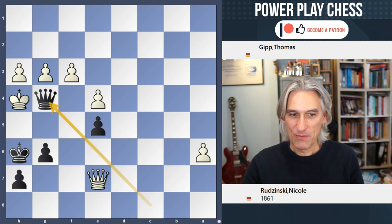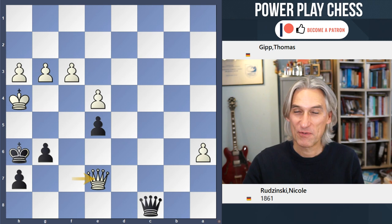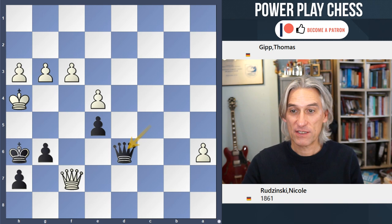Because if Queen g4 check, well that's not stalemate — black can still play g5, and that would be checkmate. So after Queen c8, Queen e7 is actually a winning move; there's really no good defense for black. But I repeat, after Queen takes f7, the best move is Queen d6, and that should force a draw.